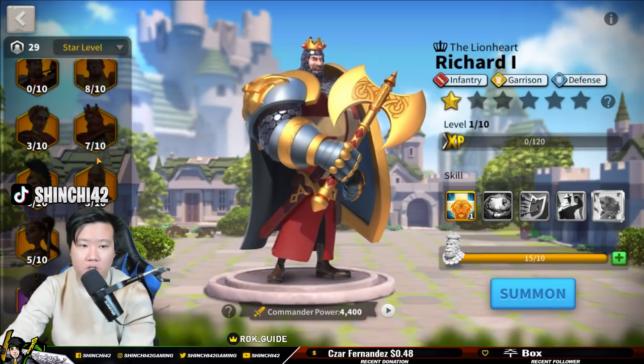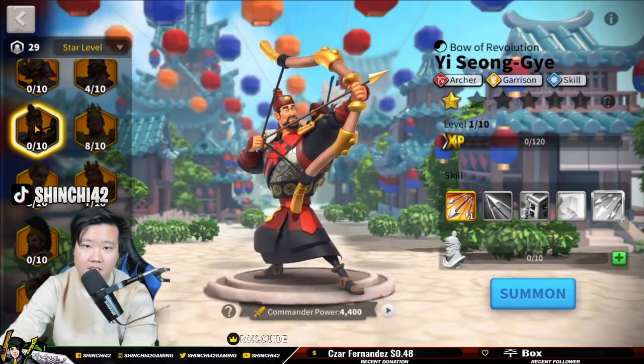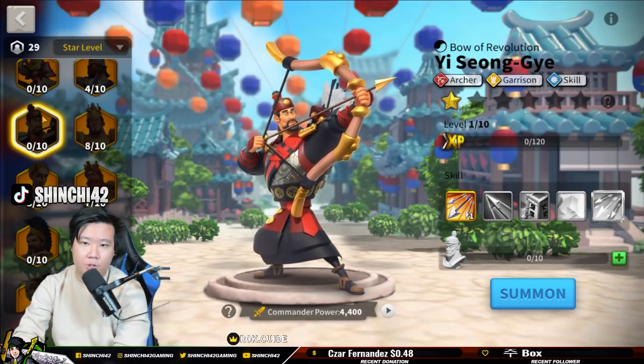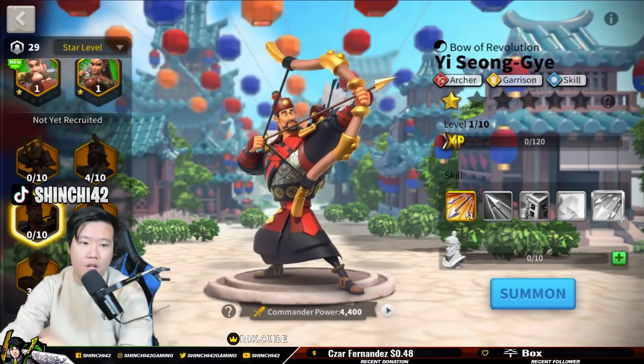The next commander we're going to invest into is Yi Seong-Gye, because that allows us to do barb chaining. By having Richard as a tank — since we're running infantry anyway — we do need Richard as one of our commanders as a free-to-play player.